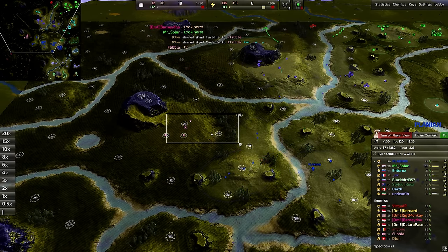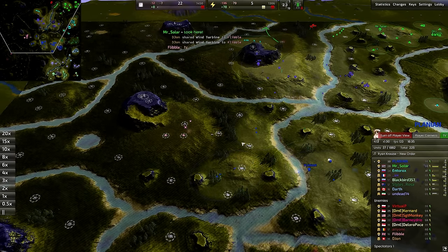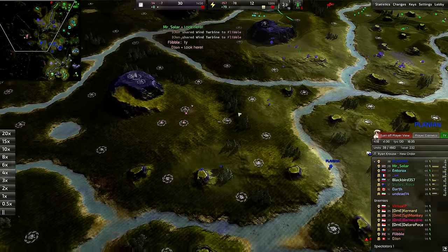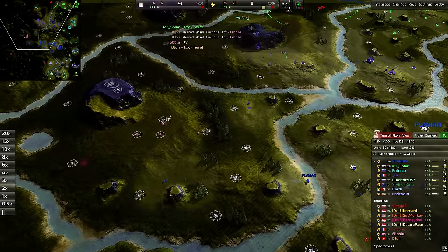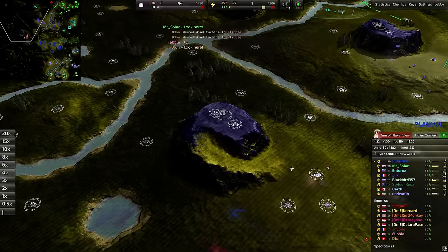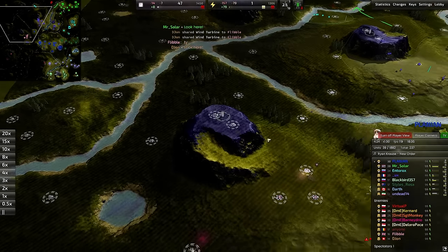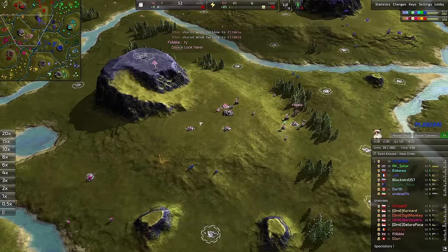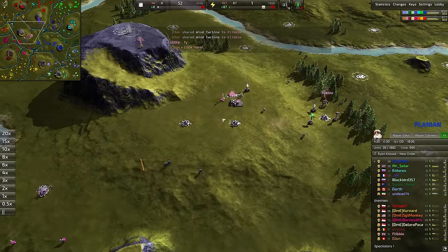That bomber inadvertently actually worked as a really fabulous scout. At the very least, Planion is aware of where those metal extractors are, where the main facility of the Pink Commander is — and it is an exposed location. Having your lab out here in the middle as opposed to up on the high ground means it's going to be more prone to surrounds, and that's exactly what Planion looks to be lining up right here.